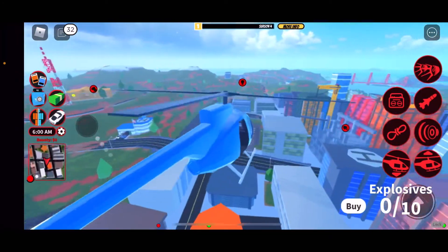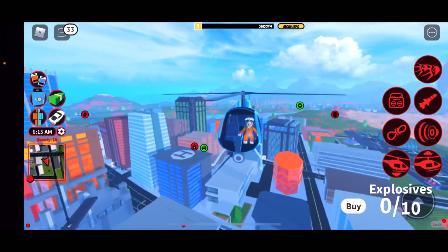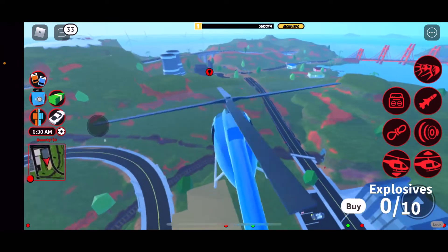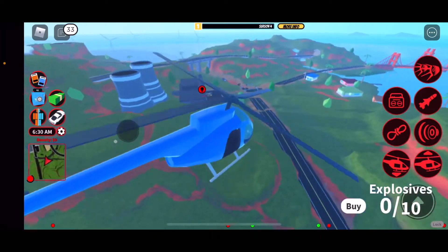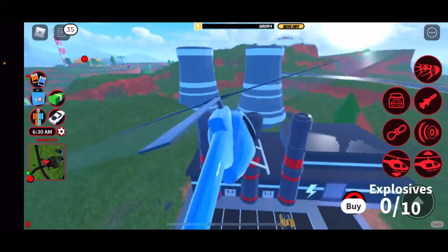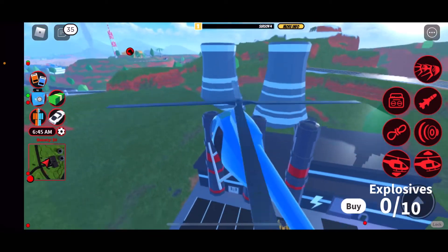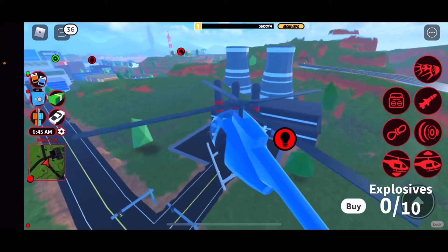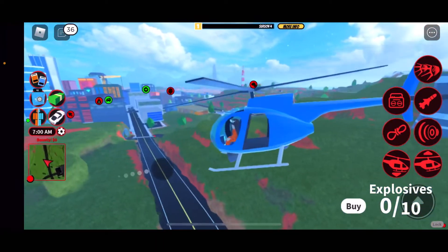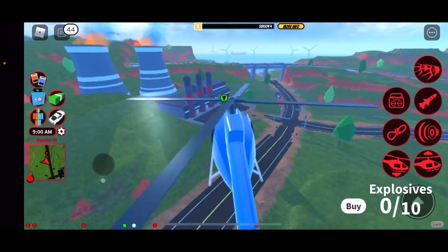I'm going to fly to the power plant and wait for it to turn green so I can rob it. Something I learned the hard way: do not fly directly toward the power plant because it will lag you so much. Don't take the short way — the power plant has good electricity and it just lags you if you go straight. I prefer to go the long way around.